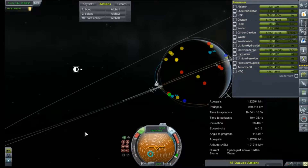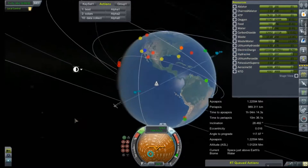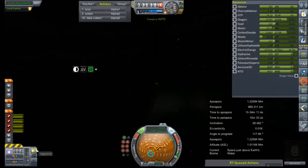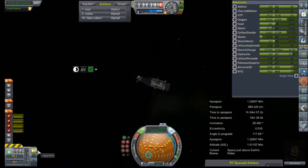And we are coming up here on our periapsis. So we're going to go ahead and make his burn to put him on a return trajectory and bring Fearless Bob back home.